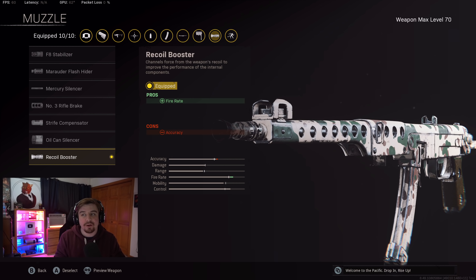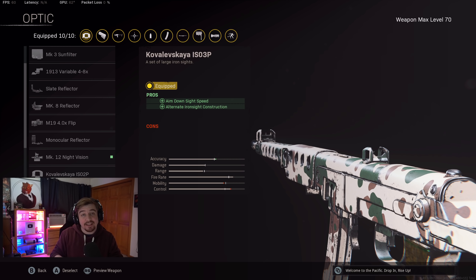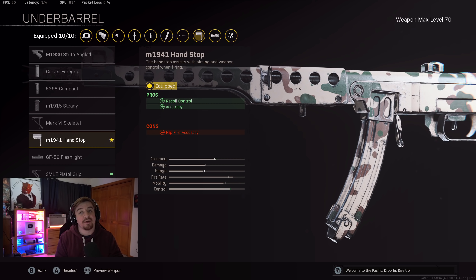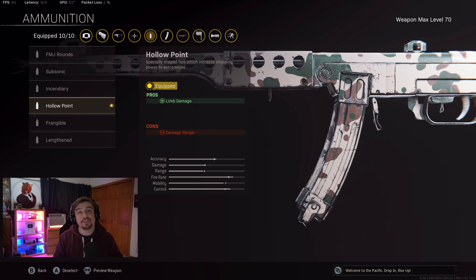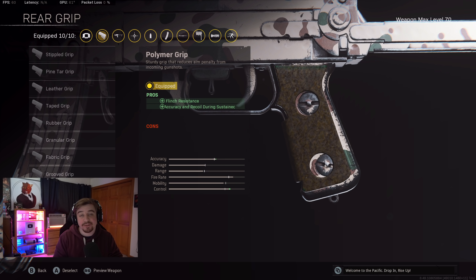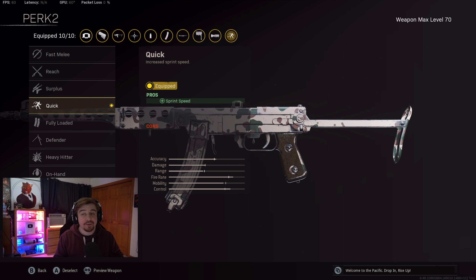For the muzzle attachment I was using the recoil booster, which increases fire rate. I was using a 300 millimeter barrel for the extra bullet velocity. The optic I was using was the ISO 3P, which increases ADS speed and gives very clean iron sights. For the stock I was using the Zack folding stock for extra ADS speed. Beyond the barrel I was using the hand stop grip for even more recoil control, followed by the 71-round mag. For ammunition I was using hollow point for extra limb damage, and for the rear grip the palm light grip for extra flinch resistance. Perk one was tight grip for accuracy.